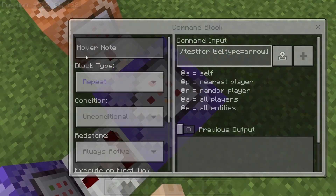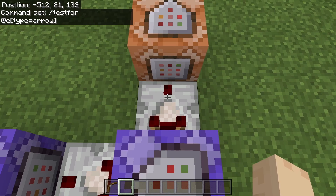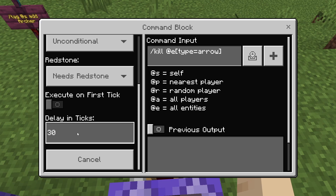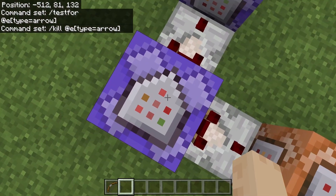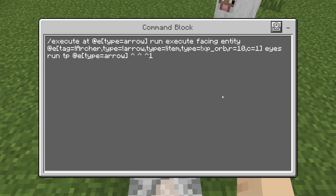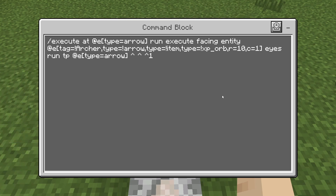We're going to start off with a repeating command block, always active. It's going to be /testfor @e type=arrow — so that's just looking for an arrow. We have a comparator running into an impulse command block. This one's going to have a 30-tick delay and it's going to be /kill @e type=arrow, which makes sure that after the arrow hits, it dies. Then we have another comparator running off — this one is repeating, needs redstone. That command is /execute at @e type=arrow run execute facing entity @e tag=!archer.